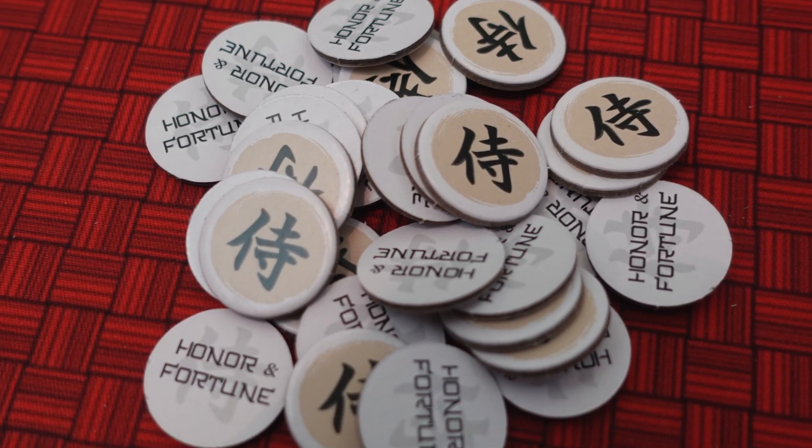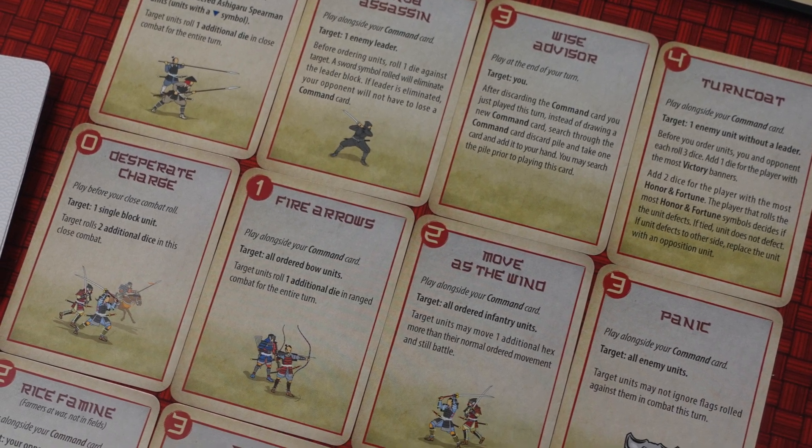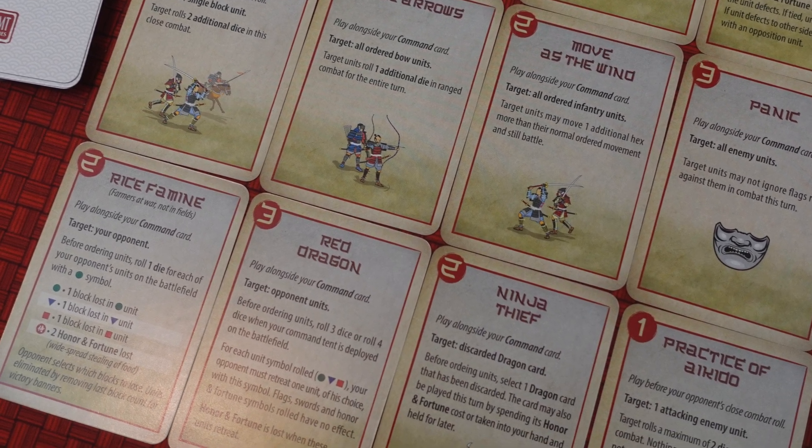What makes this different from other Command and Colors games - and what I think is the real selling point beyond the samurai theme - is the honor and fortune tokens and dragon cards. This is a block wargame, and usually fog of war comes from not knowing what your opponent's pieces are until battle is engaged. But here the blocks are double-sided, so you can see what's coming. Instead, the dragon cards themselves create the fog of war.